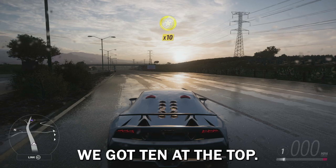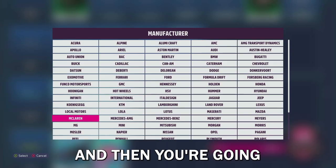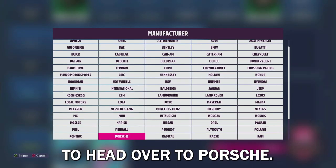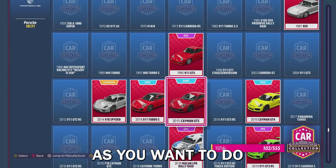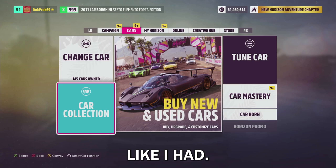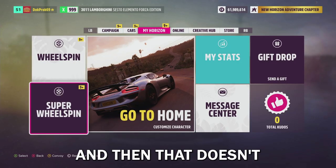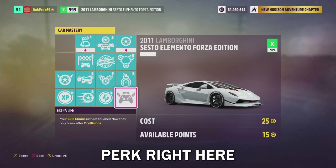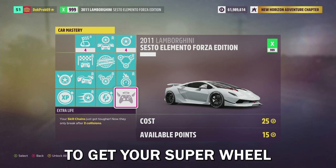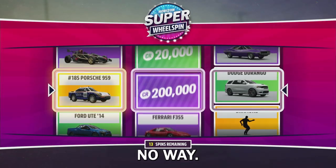As you can see we got 10 at the top there - you're going to get 9 or 10 every single time. Once you've saved up your desired amount of skill points, come over to car collection and head over to Porsche. At the 2015 Cayman, buy as many of these as you want to do wheel spins for. If you want to stack them up, make sure you're either in the festival or your house so it doesn't open them right away. Once you redeem it, the car mastery perk right here is essentially where you're going to get your super wheel spins.